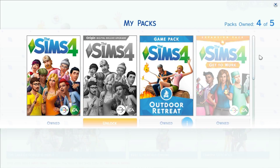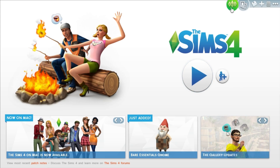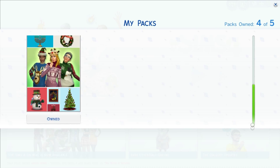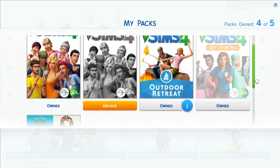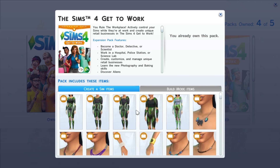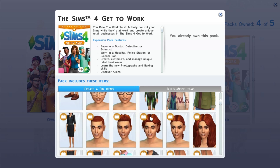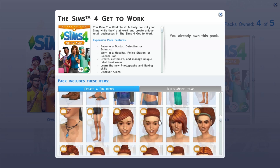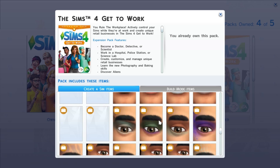Hey guys, it's me Creative Simmer, and welcome back to my channel. I am so excited - we just got an update today, and here is one of the very first things I noticed when I went in: you can now view your packs that you own. That's pretty cool, and oh my gosh, it lets you see the items that you're going to get. This is amazing.